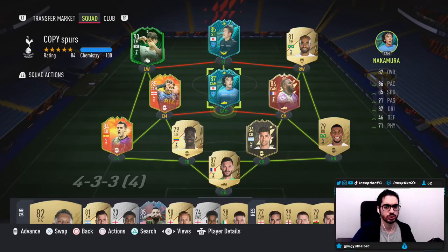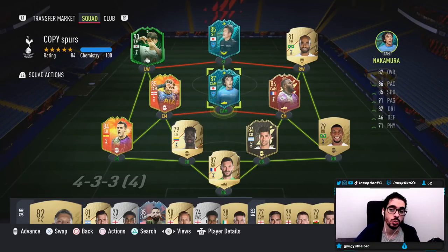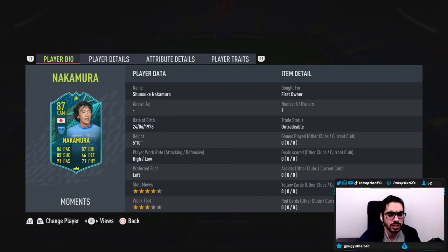Ladies and gentlemen, we have the new Nakamura card to review today. If you guys haven't checked out the review from Miura, we are also going to be uploading that to the YouTube channel as well. So with Nakamura, we're taking a look at a card who is 5'10", high-low work rates, left footed — cool, he's left footed too, EA? I respect it. Four star skills, three star weak foot.